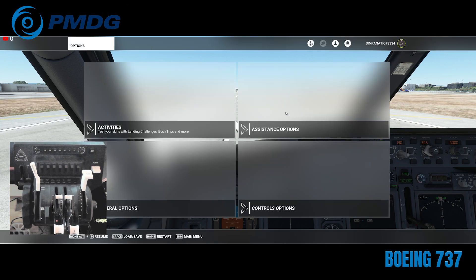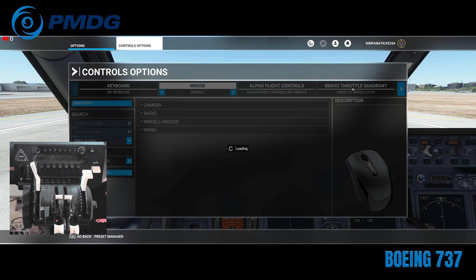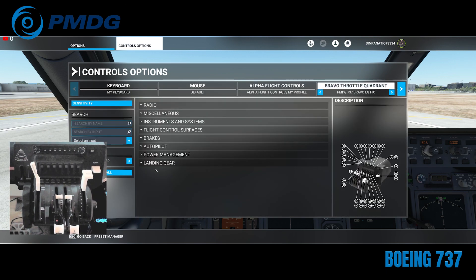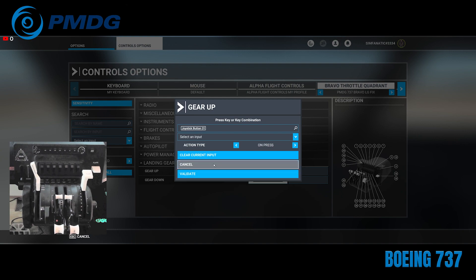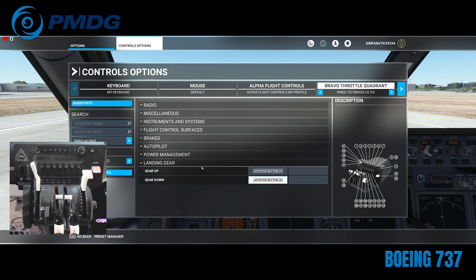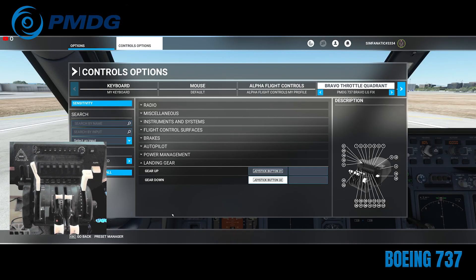So what I'm going to show you today is how to fix that relatively easily. Right now, typically what you'll have is if you go into your control options and go to Bravo Throttle Quadrant, you can scroll down to landing gear and you'll notice there is joystick button 31 and joystick button 32. Take note of this action type — on press. That is extremely important for this fix. And then on button 32 for gear down, also on press.